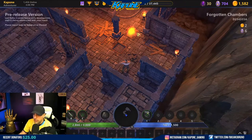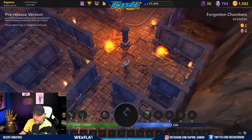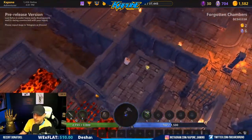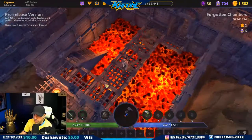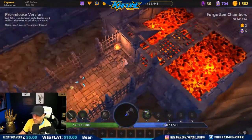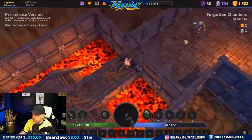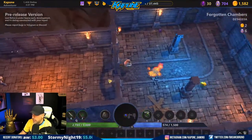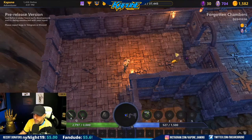Avoid these floor traps - if I step on one, see how I'm taking 50 damage ticks? That's 150 damage total, which is a lot. Lucky for me I have the ring so I heal two hit points every second. With the bow I keep my range from everybody. Use your right-click on the harder mobs - shift right-click one-shots them. The smaller guys you can just left-click and it'll kill them in one shot.